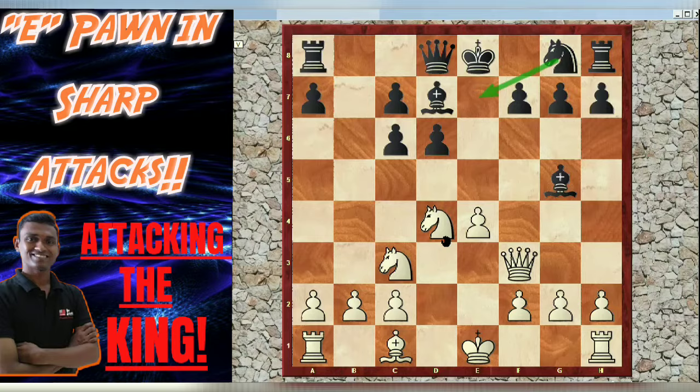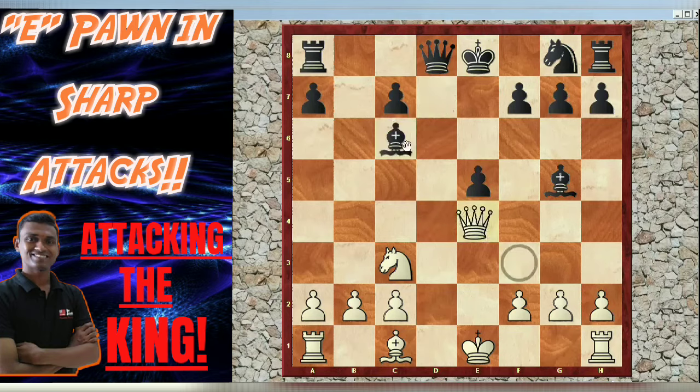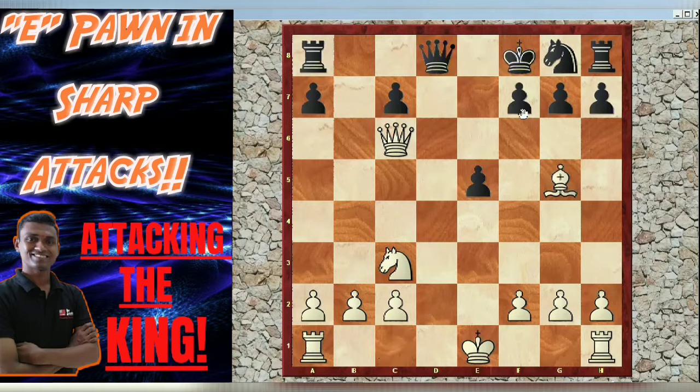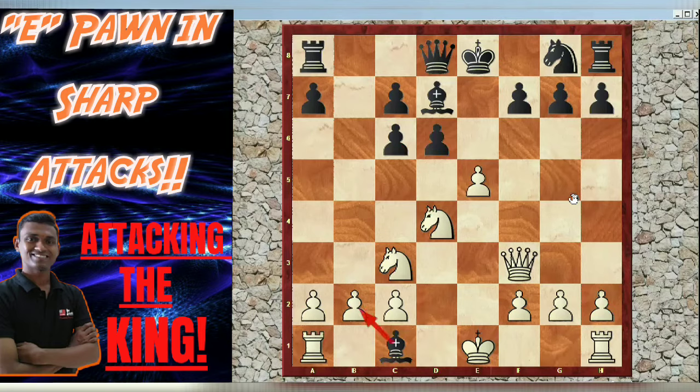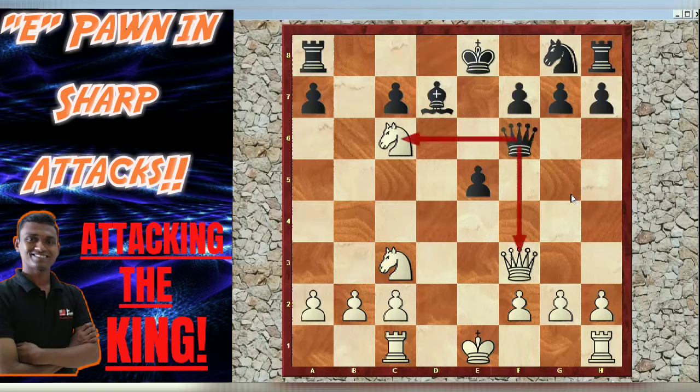White played e5 to take the initiative and attack black's king. In case of capturing the pawn, the threat was knight in, and after recapture, he captures with a double attack on the rook and on the king. We can notice that black's queen is very much overloaded — the queen has to defend both the rook and the bishop on g5. In case of king f8, white will simply take bishop into bishop. After f6, there is a beautiful knight d5. In case of capturing the bishop, there is a very strong knight into c7 threatening knight e6, and the rook on a8 is attacked twice.